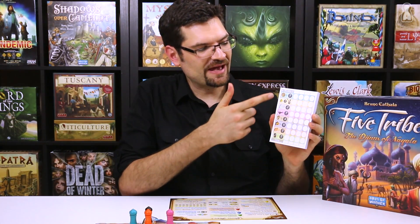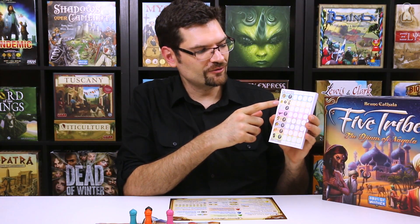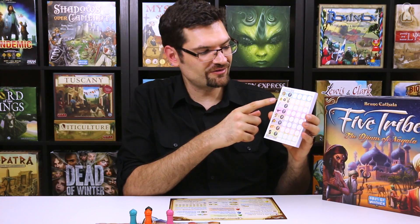It is then time to count the final score. Five Tribes comes with a scoring pad to add up all the different points a player can get during the game. Add up the coins you still have in your possession, then note how many points you have for the viziers, the elders, and the djinns.